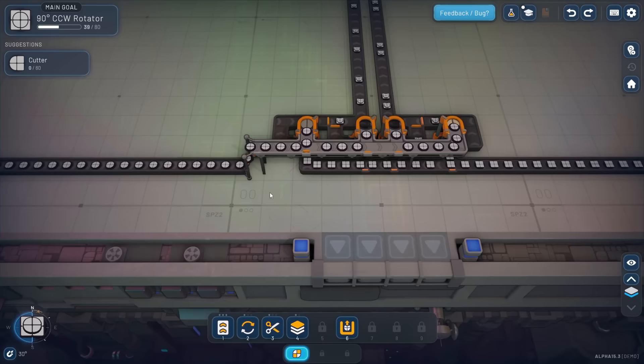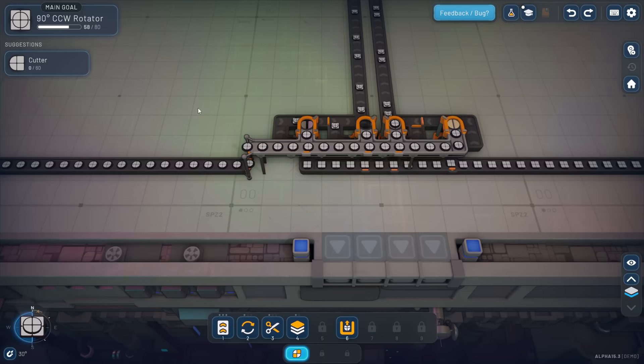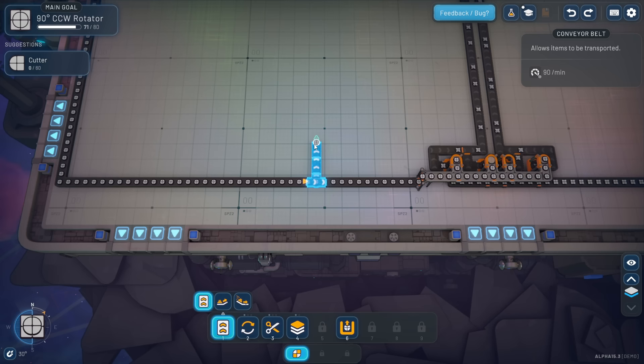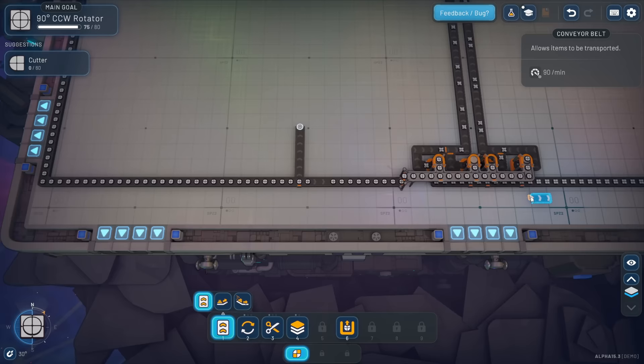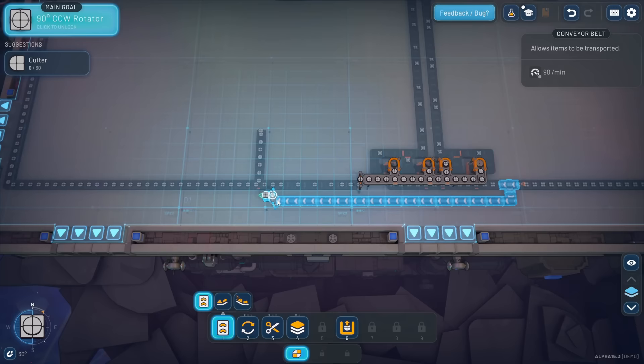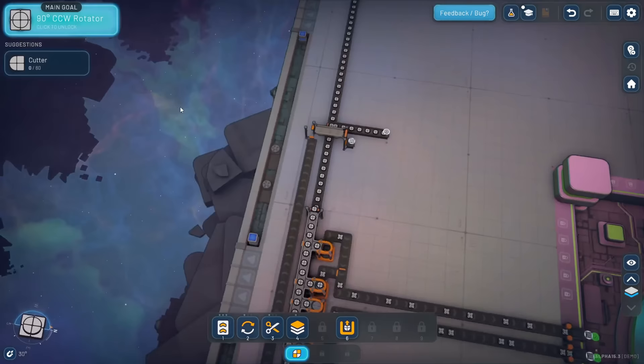We've got another side objective that's going to unlock the cutter. The cutter is kind of like the destroyer but it won't break the west half - it'll leave it, and it has two outputs. We need a half circle and a half square. We've got circles and squares right here, so let's pull circles off this way, bring some squares over, anchor with C, elevate with E, hop over that belt, then go down with Q. Now I've got circles and squares, and we need half of each.